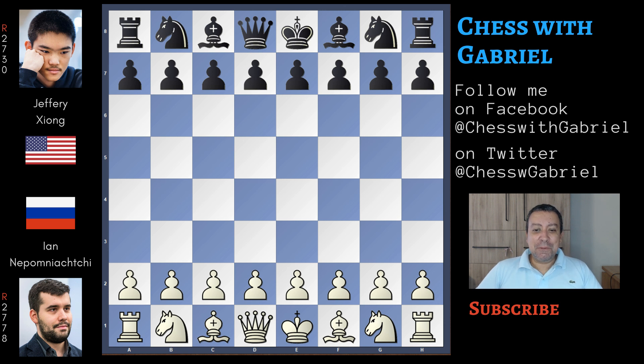Hello chess friends and welcome to the channel! I'm back with a fantastic game played two days ago in day two of the St. Louis Rapid and Blitz. Nepomniachtchi with the white pieces against the best young American player Jeffrey Xiong with black. Let's get started!